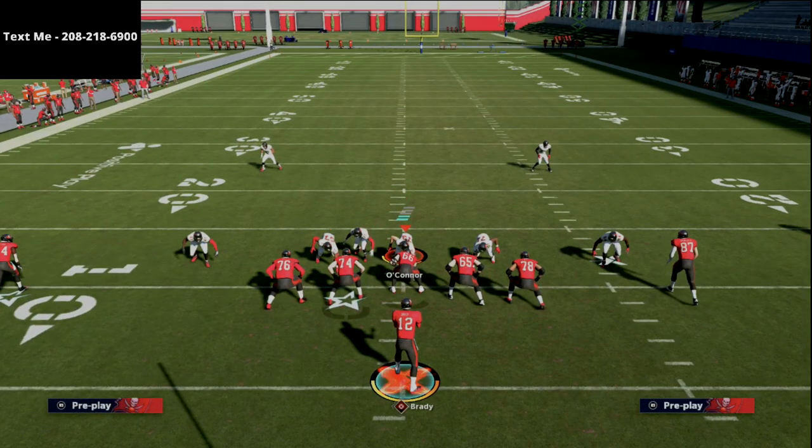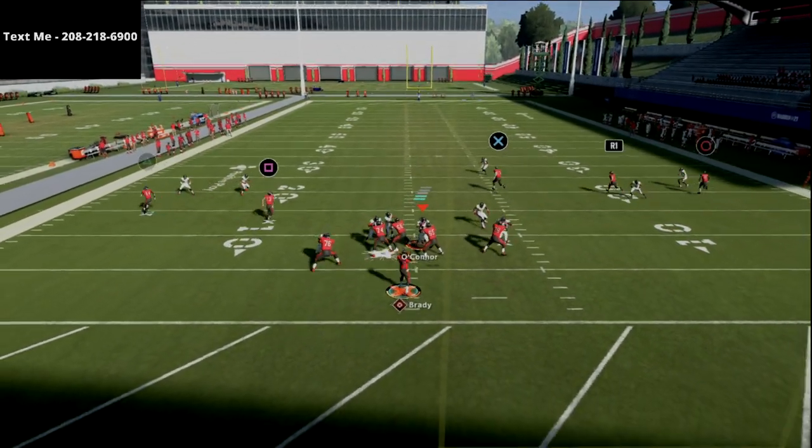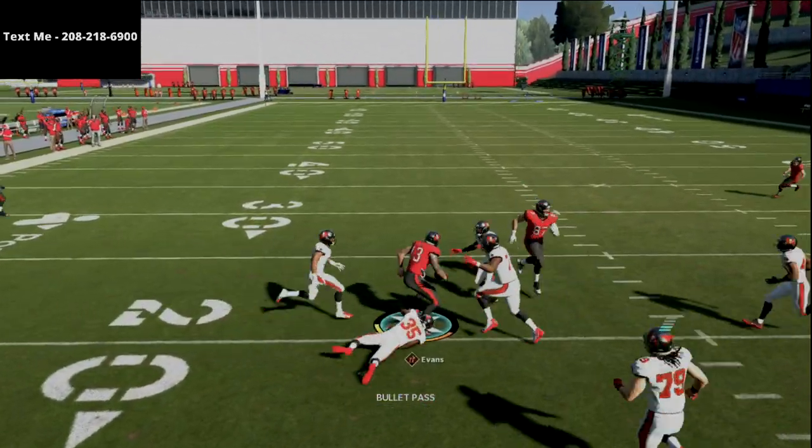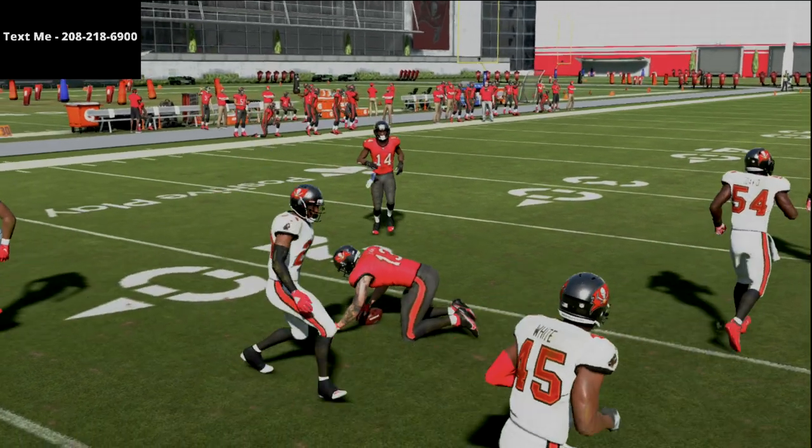This is my favorite play in the game for blitzes. The reason why is if they blitz you from zone coverage, you're just going to dump this ball off to the square receiver every single time. As soon as the ball is snapped, if you see that linebacker blitz, you're looking and you're throwing that quick out.